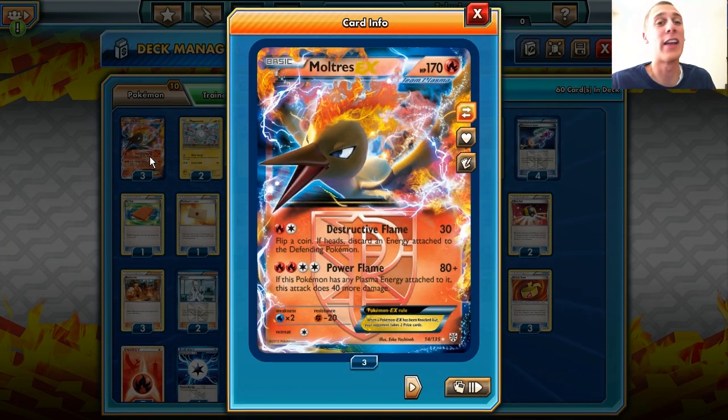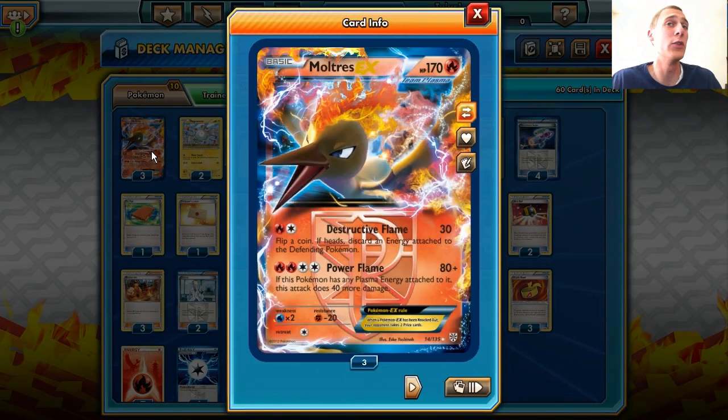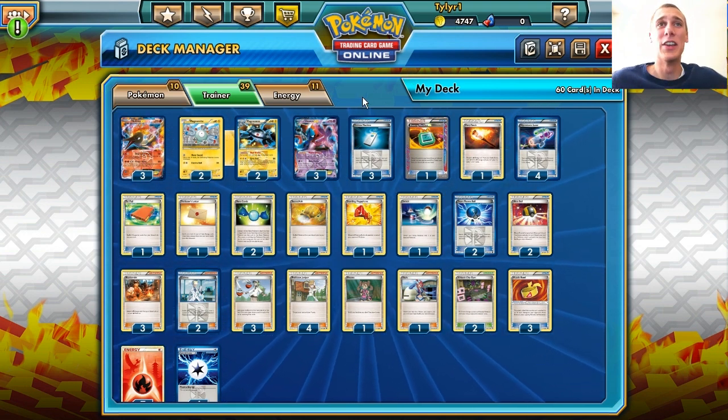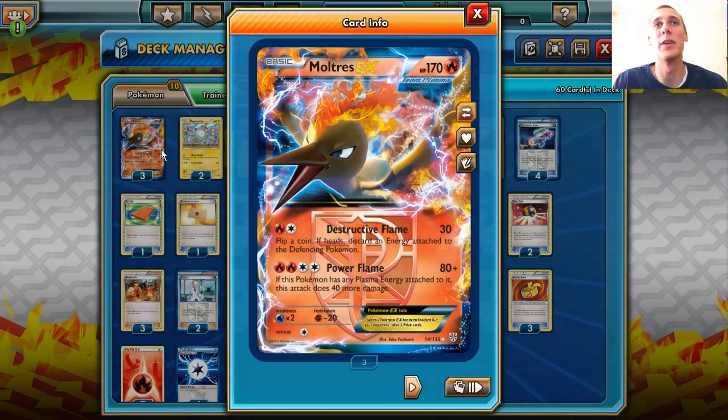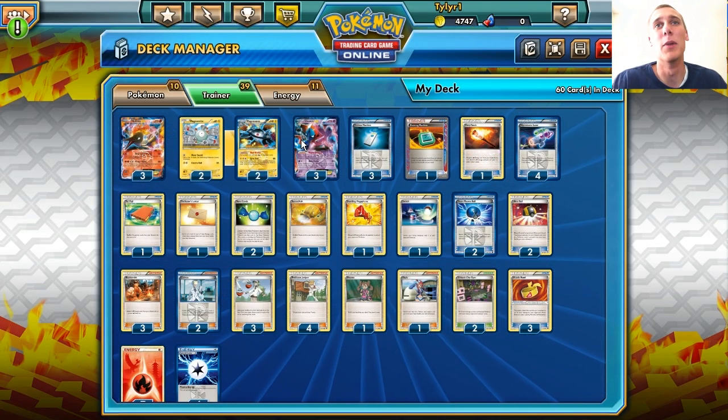That is going to be awesome because we have energy acceleration and can potentially power up Moltres in one turn, knocking out any EX Pokemon in the game. It's not perfect though, because Pyroar still gets to this deck since we use Moltres EX as our main and only attacker. So Pyroar will get around Moltres pretty easily. Probably Sigilyph and Suicune too — we're just not going to deal with those. I just wanted to have this concept of a deck and play it out.